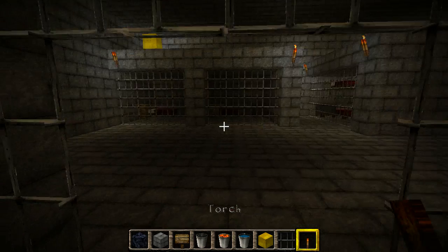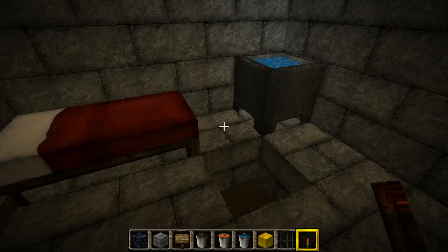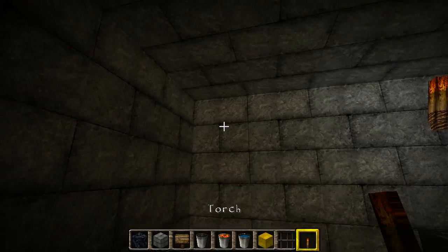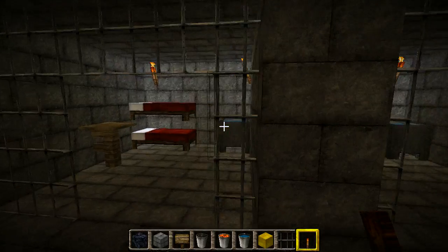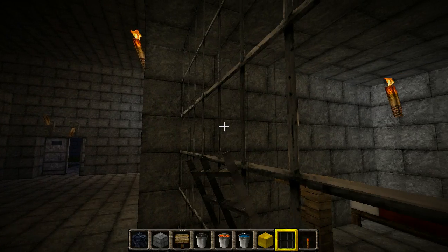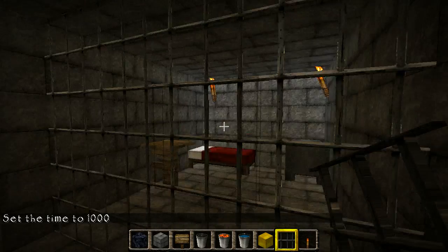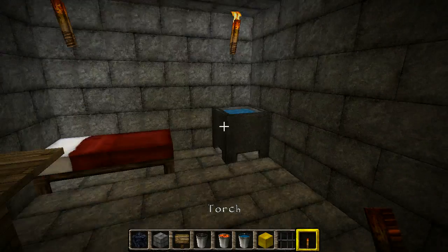I can barely see anything in here. I'm giving them — actually — luxury. I'll give them two torches. Yep. And why do I have that extra bed up there? I don't need the extra bed. Now it's getting the time set to day. I give them two torches.